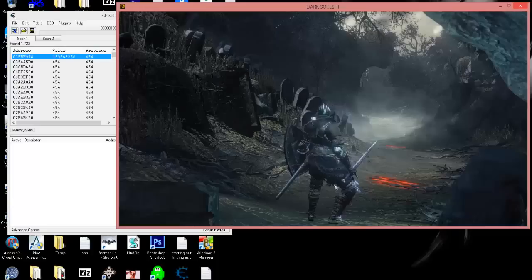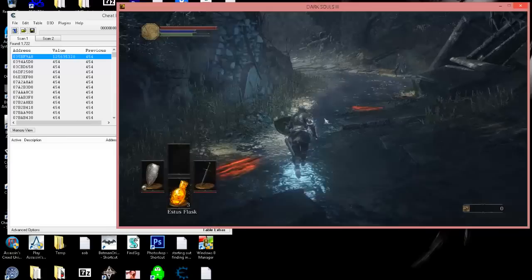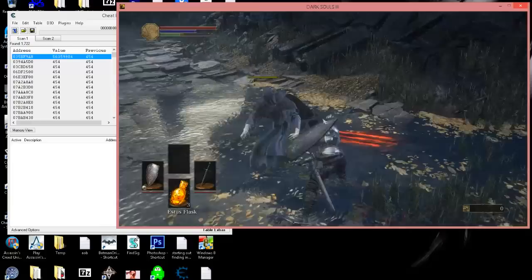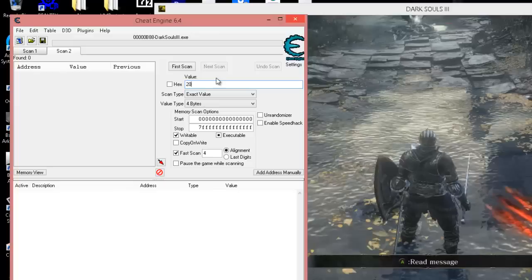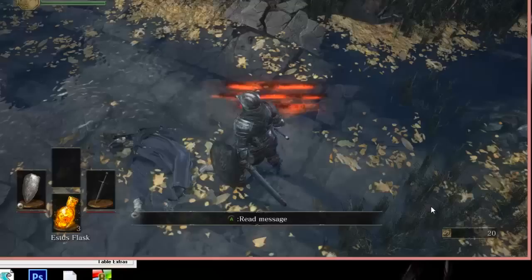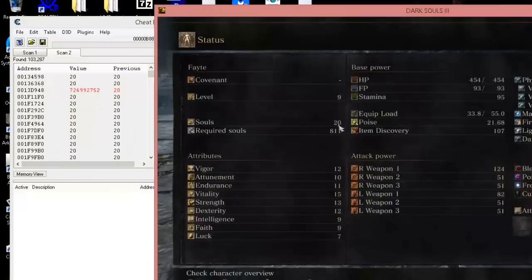Getting back to our cheat here, let's go to our enemy and take a hit, then we're going to whack him and get some souls accumulated so we can start hunting this down. We do have souls, so we're going to go ahead and put in 20 - that's your souls down there in the bottom right. It's the same thing, and if you want to go to your list you can see that souls 20 - that's the one we're wanting.